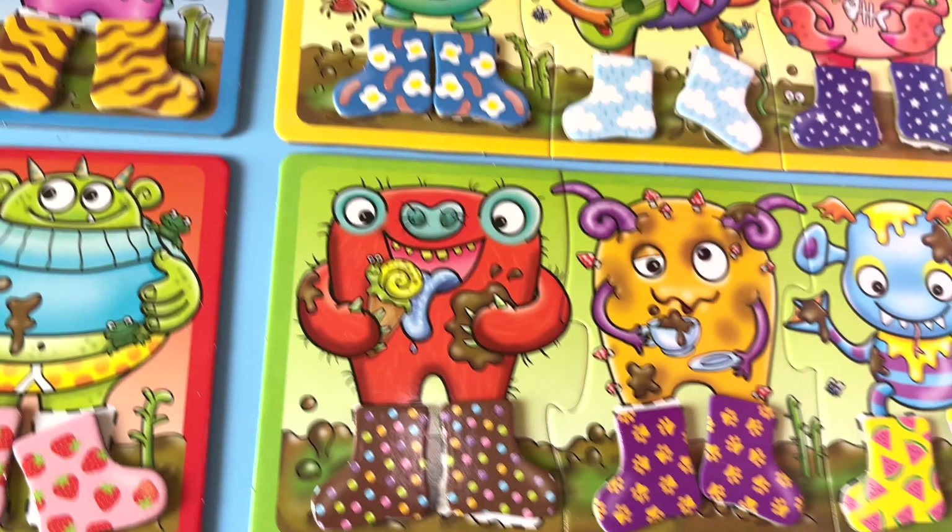Here is everything. We have some boards in here with different colors. Let's put them all together. Look at all these funny, funny monsters. We have four boards with different colors. Let's look at them. We have the red board monsters. Aren't they funny looking? Then we have the blue ones. Who's going to be dressing these guys? Of course, Bluey!